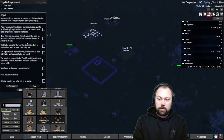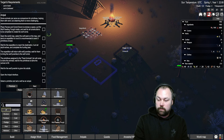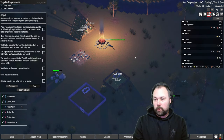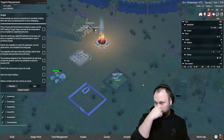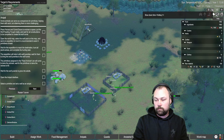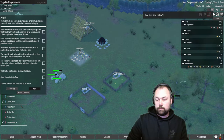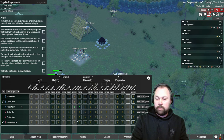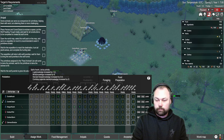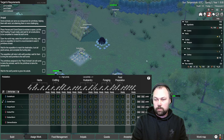Open the world map, select a wolf pack, and send an expedition to hunt — it's recommended to send three primitives. This construction needs to finish first. He grabbed another chicken! Let's speed this up. They need material — I don't have somebody specific for building. Let's assign roles: you focus on building, you focus on gathering resources, same with you and you. I don't think we need any more hunting.